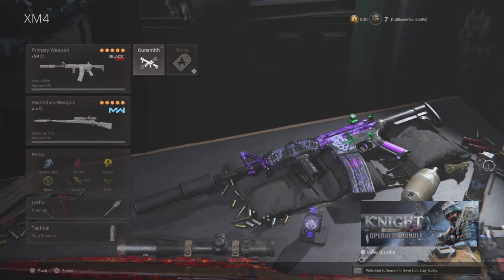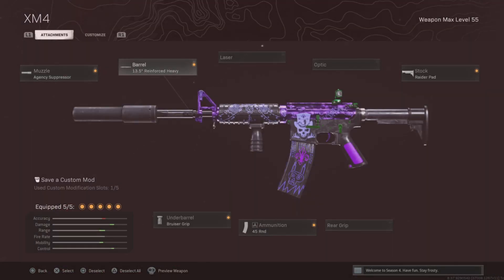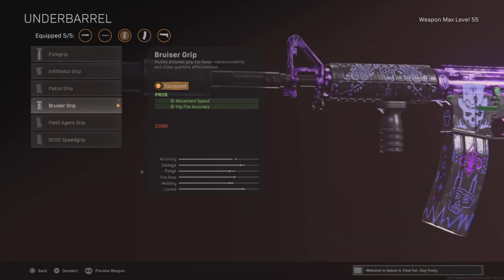I'm watching our video and today I'm going to be showing you the best XM4 class in my opinion. Agency Suppressor, Reinforced Heavy, Raider Pad, 45 round mag, and then a Bruiser Grip for the movement and fire accuracy.